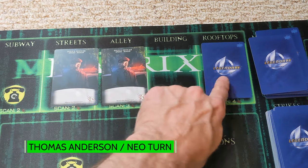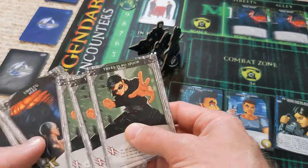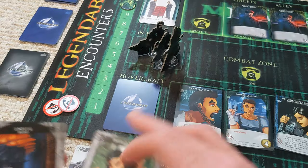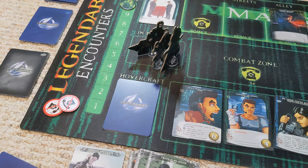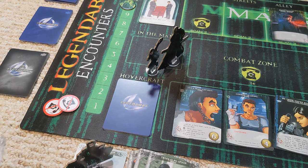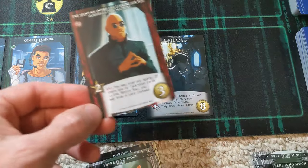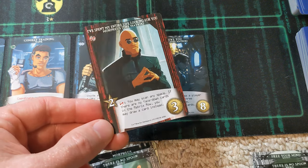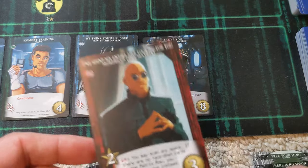Another matrix phase begins. We're getting a little bit of pressure from the cops in the streets and alleyway. Now it is the turn of Mr. Anderson, who has three and three. We're going to play these three here to take out the police officer right here, and then hop out of the matrix to look at buying a card with our three recruiting points.